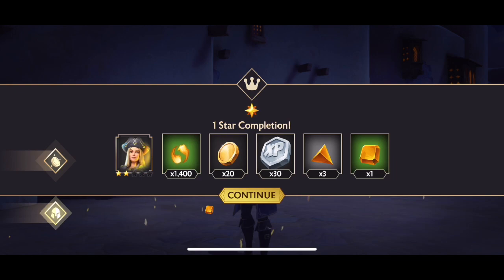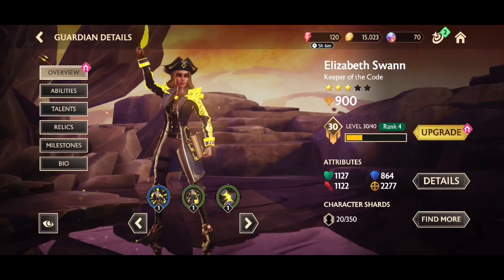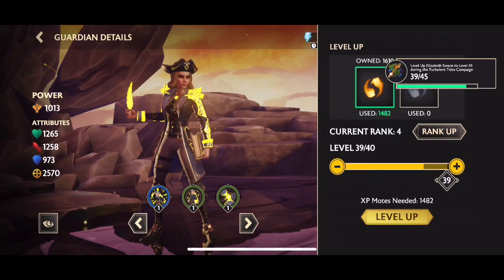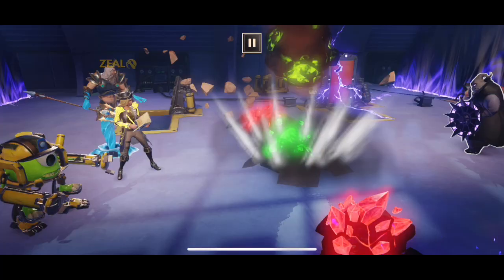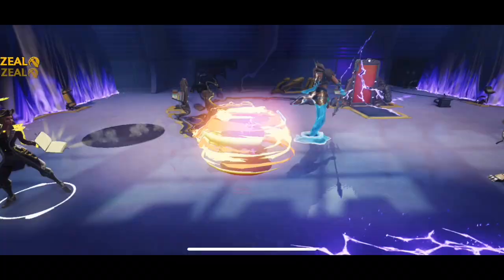I did cut it a little bit close towards the end and got hit by that aerial, but overall it was a very simple fight. We got ourselves another 2-star version of Elizabeth Swan as well as some rank-up materials. Doing this actually got me to a 3-star, and then I got the resources to take her all the way to rank 4. We put in all of those XP moats and she will be level 39 - just like my King Trident was. They're both featured guardians, my top guardians on my profile, over 1000 power rating, and she is my new top range guardian.